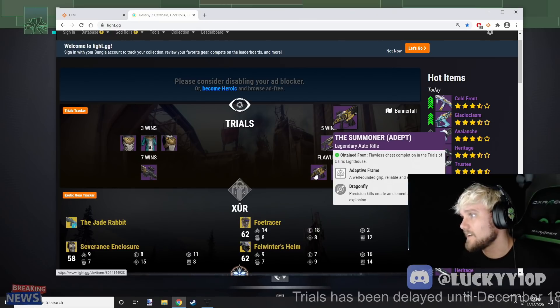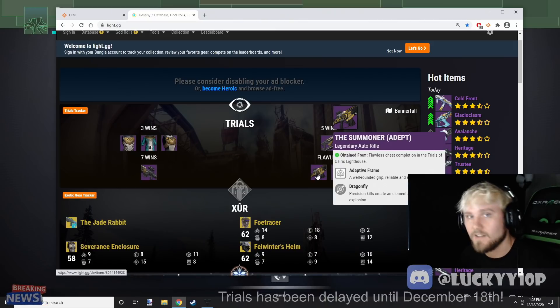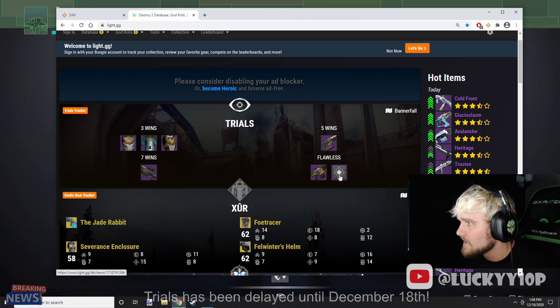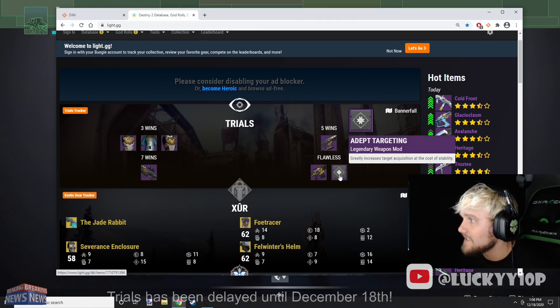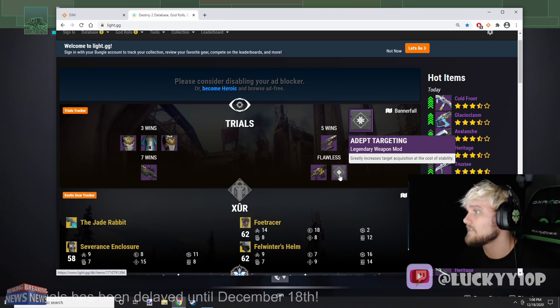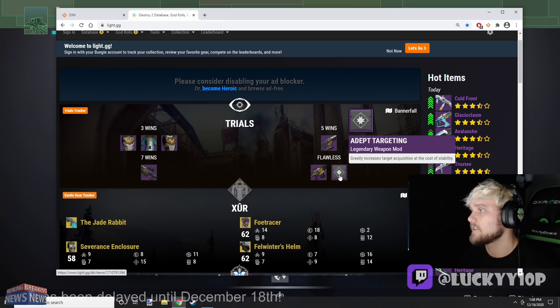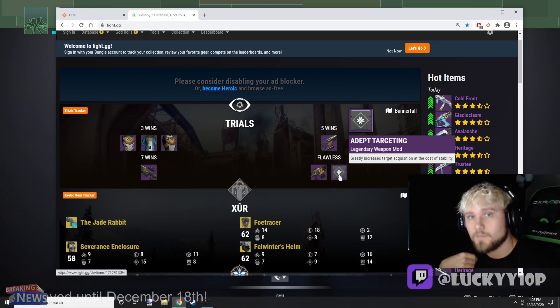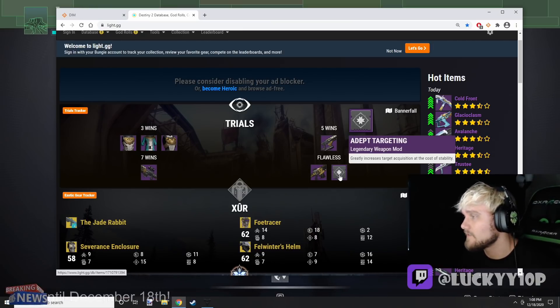The Adept Summoner is pretty sick. I can't wait to see it in action and get one myself — obviously had that bugged game so that caused all kinds of issues. Along with that you can get Adept Targeting, which greatly increases target acquisition at the cost of stability. This sounds a lot like that Iron Banner perk that comes on certain weapons.